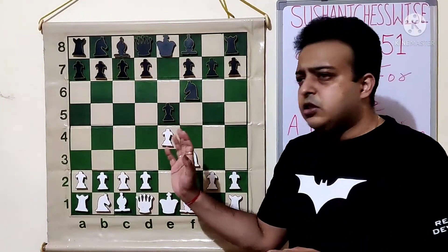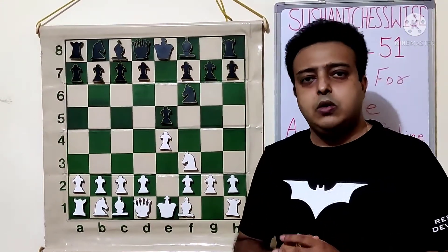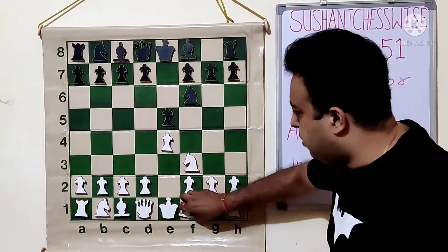Note one thing: all the lines I am recommending, I have played them at some point myself also. White plays Bishop C4. White is giving up the E4 pawn so that black has to move this knight more number of times.